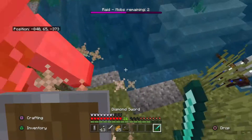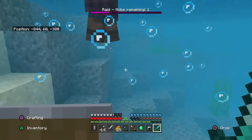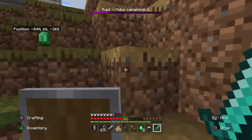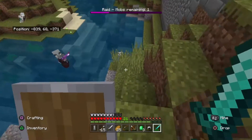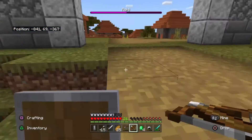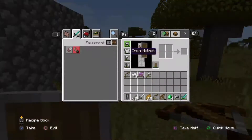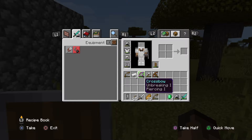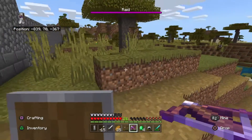I need to get in there and help him. Do you see how much loot they dropped though? It says there's one mob remaining — see that at the top? Oh, there he is. And the Iron Golem died — no! Okay, the next wave's coming soon. You can see all the loot I've already gotten. Ooh, an enchanted crossbow — unbreaking and piercing!